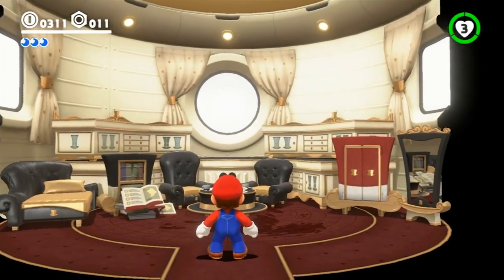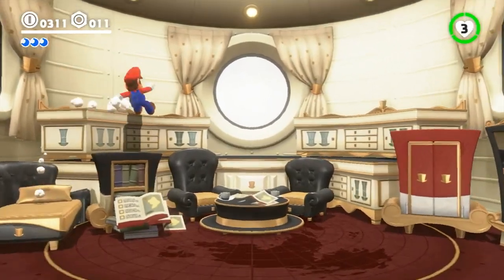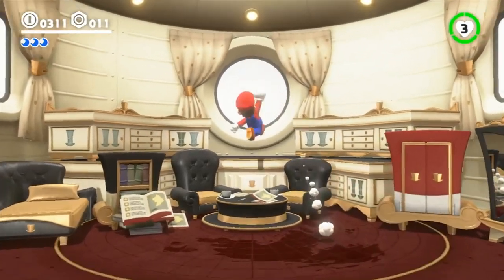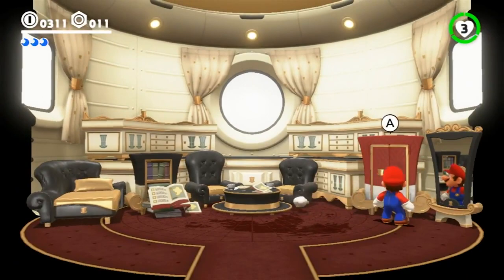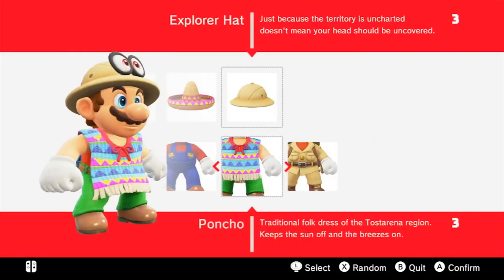As you can see, it's nothing too fancy, nothing too crazy — just a nice tan and black classy chairs and dressers. On top of the dressers is where you can put all the souvenirs that you buy from the Crazy Cap stores. Over to the right side is the wardrobe closet where you can change your outfits that you collect throughout the kingdoms.